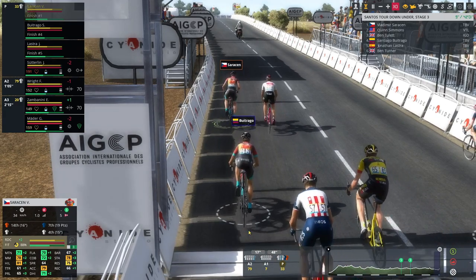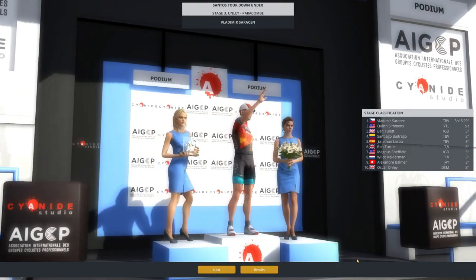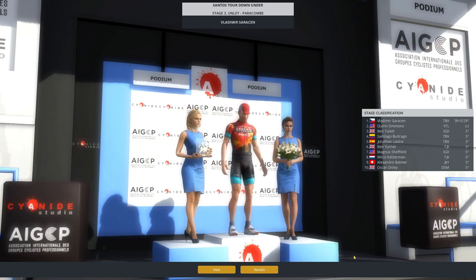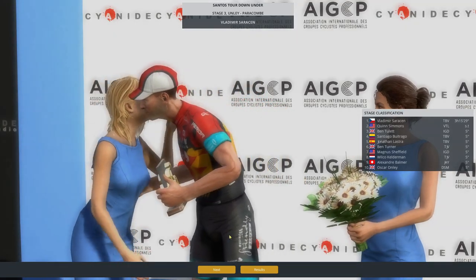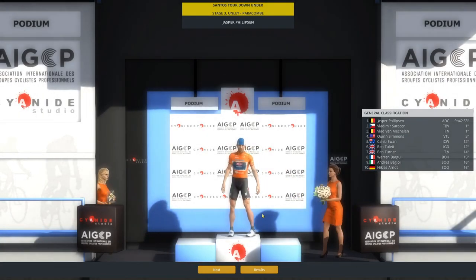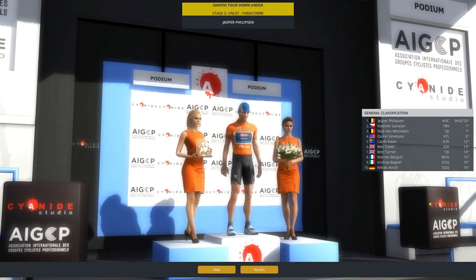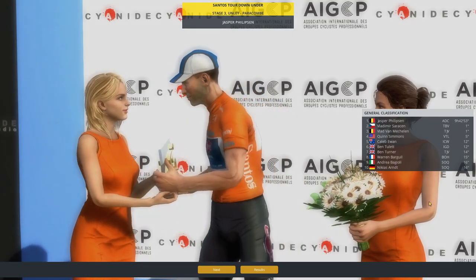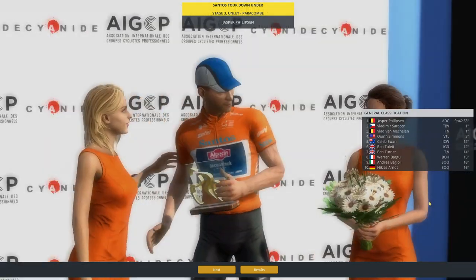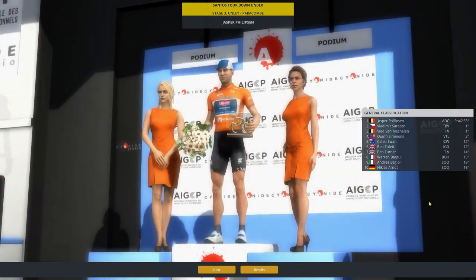Santiago Butrago comes across in 4th. We can see ourselves on the podium, picking up 5 seconds on everybody besides Quinn Simmons, so we will not take the lead of GC today — but we are in 2nd place, just 1 second behind Jasper Philipsen. With one more hill stage left, that looks like something we'll be able to overcome.